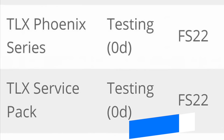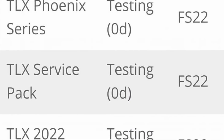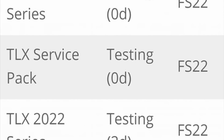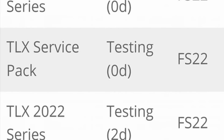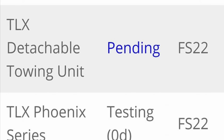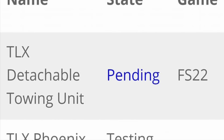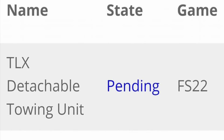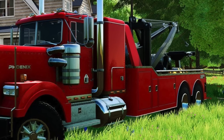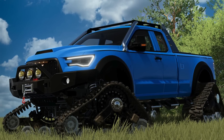Moving over to mod news — 82 Studio has some updates on mods currently with Giants. The TLX Phoenix Series update, the new TLX Service Pack, and the TLX 2022 Series update are all in testing as of early this morning. As for the new TLX Detachable Towing Unit — the DTU — it was still pending testing at the time of the screenshot, which was around 12 AM Eastern time last night. If you've been waiting for tow truck mods and updates to support them, this is the full list, including the 2022 with tracks.